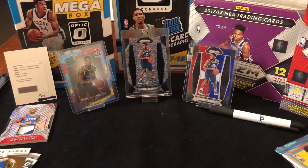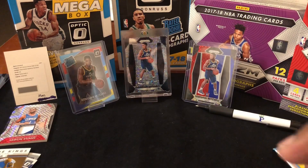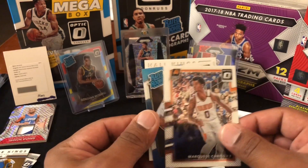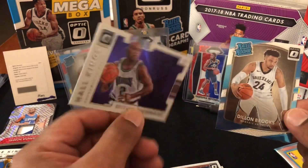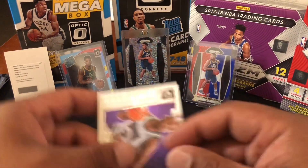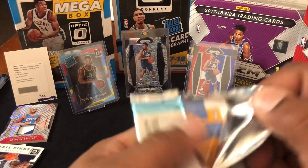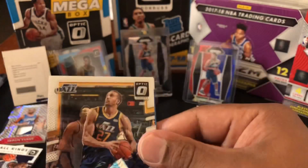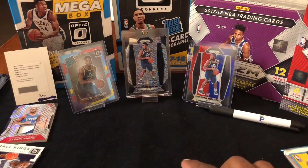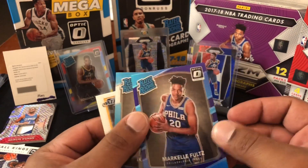Guys, please tune in for the auction — it's gonna be fun. Opening the last packs: Malcolm Brogdon, Markese Chriss, Dylan Brooks, and the Hawkins of Mitch Richmond — nice! Mitch Richmond was a three-point shooter, that boy could shoot. Got a purple and blue rated rookie — we'll take that all day! And we got a Markelle Fultz purple prism — hey, we'll take that!